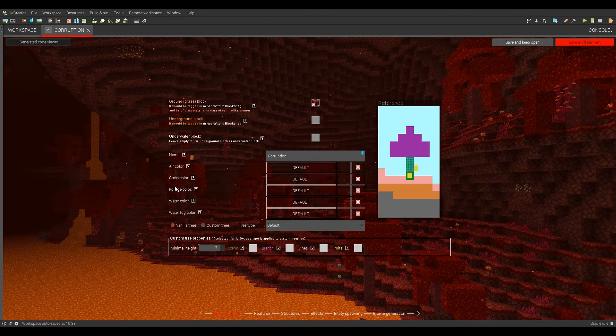Is that netherrack? No, that's not netherrack. Netherrack — there we go. And the underwater block will be, oh, maybe soul sand. Soul sand — yeah, that'll work.